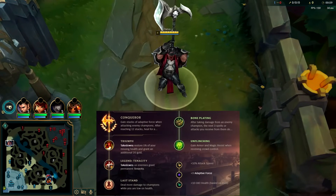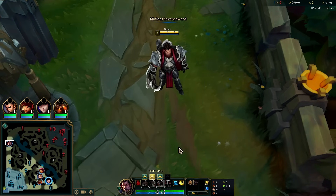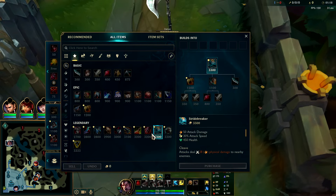We're going to be playing Darius in the top lane with his highest win rate build, sitting at 65% win rate with over a thousand games played this patch. That is Stridebreaker first item rush, because it gives you every stat you need: 80 health, attack speed, AOE clear to shove waves quickly without wasting mana. It also speeds you up when you deal physical damage, including your bleed, just like a Trinity Force would.